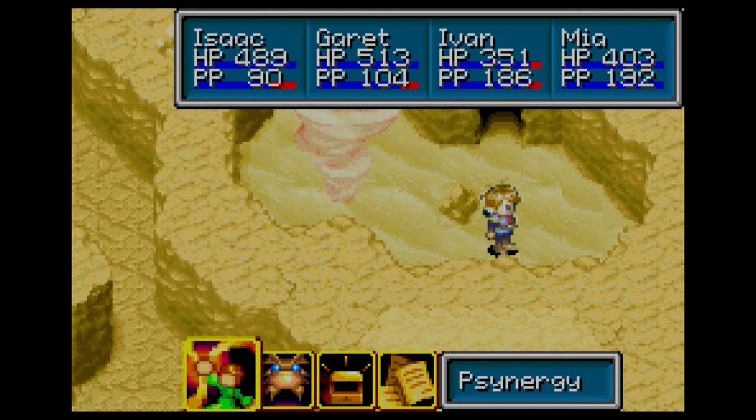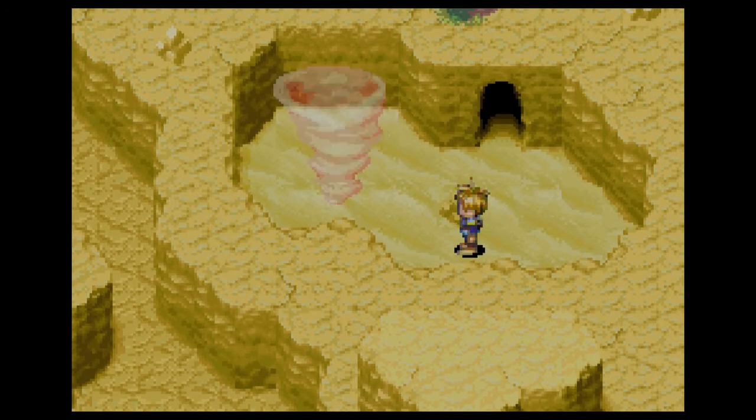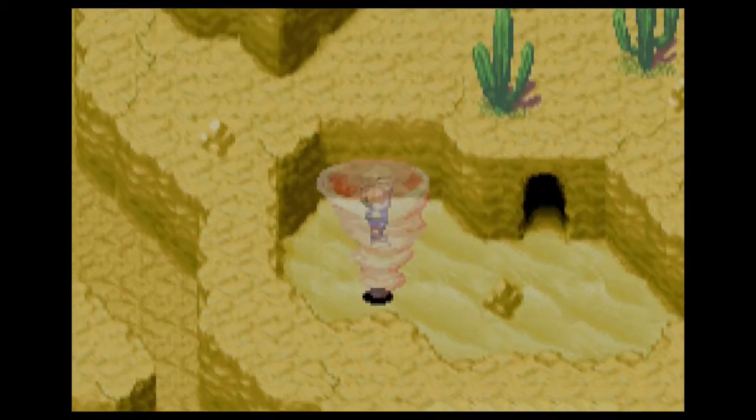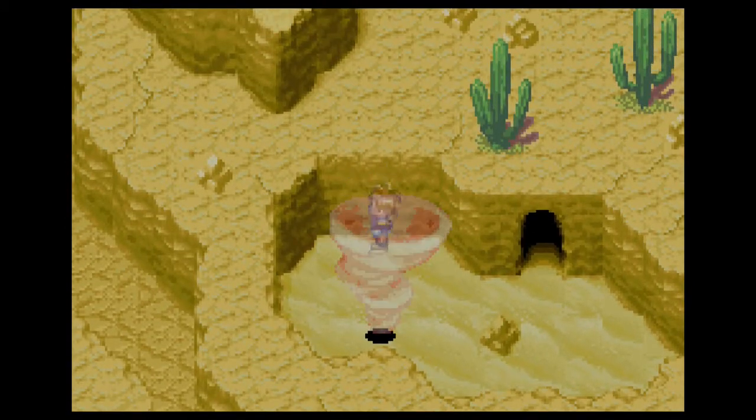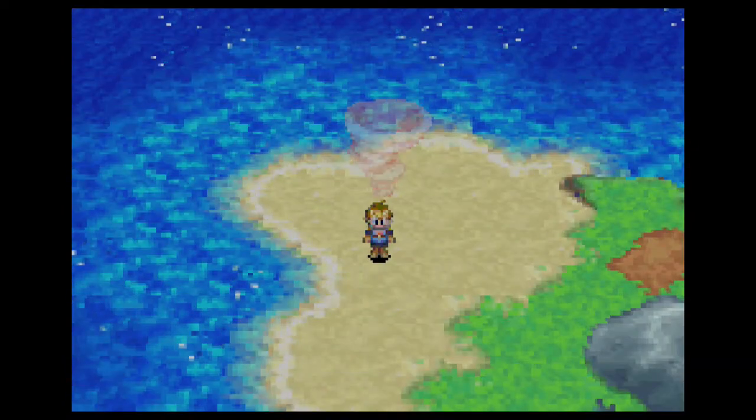Hello everyone! This is StrayFay here with another episode of Golden Sun. In the last episode we were at the bottom of Babby Lighthouse, but in this episode we decided to go back and finish Crossbone Isle. To get to Crossbone Isle later you gotta go into this pink cyclone, do absolutely nothing, and it'll carry you back to the island.